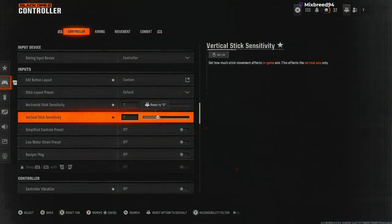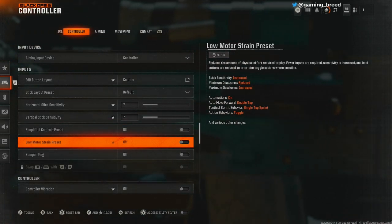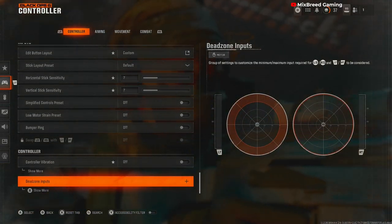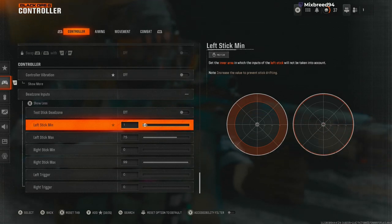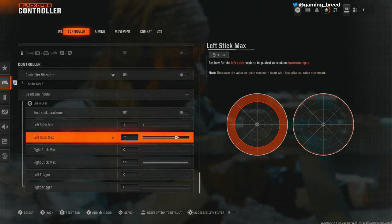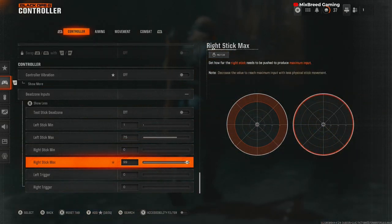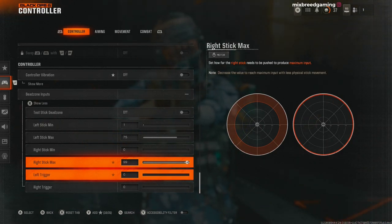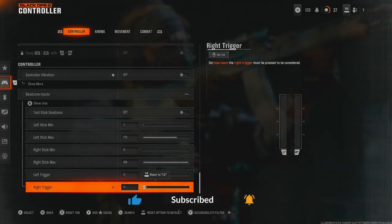Depending on how I'm feeling, I'll go up or down if I need to practice a little bit more. Simplify control presets off, lower motor strain presets off, bumping off, controller vibration off. For my dead zones: left stick minimum to one, maximum to 75 so I can hit the tactical sprint quicker. My right stick max is 99 and my triggers are at zero so I can have the best response to the triggers as possible.